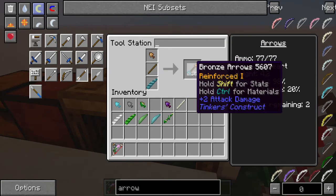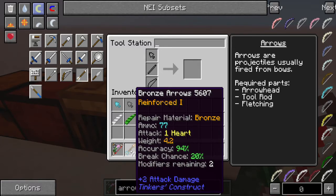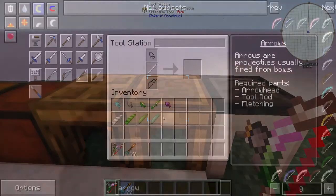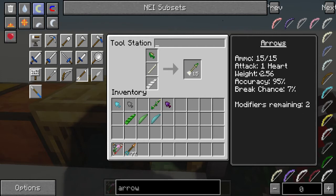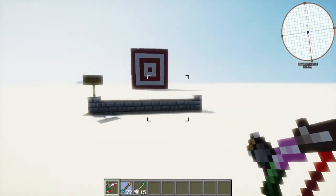Here we go — we got 77 bronze arrows using this recipe. Now, these arrows can be modified just like Tinker's Construct weapons. There are some things it can't have, such as the flux capacitor since its base durability isn't nearly enough. But you can put auto repair with moss balls — we'll cover that in a second. Actually, we're going to make two different arrows here to test out what kind of things we can do with these arrows.